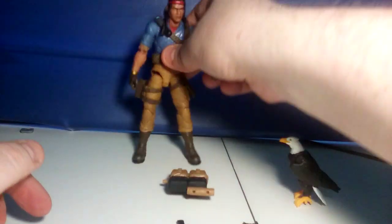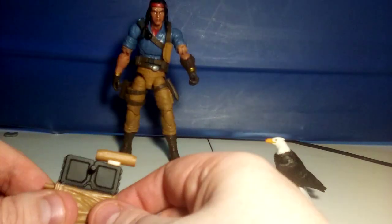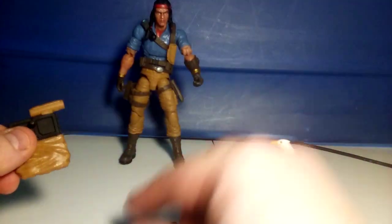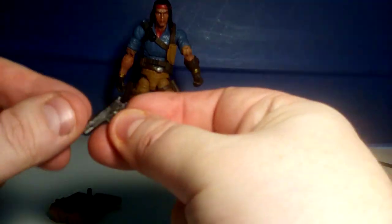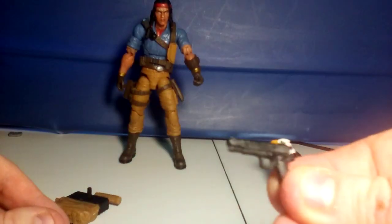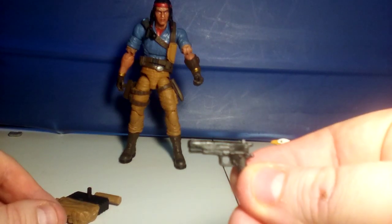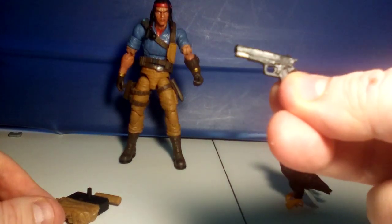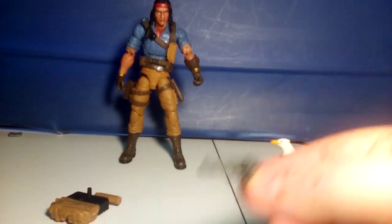Now, Spirit Iron Knife has a lot of accessories besides the eagle. He comes with a backpack which Freedom can stand on. He has a handgun - a really cool handgun. I don't know if you can make it out very well, but there is an eagle imprint on the gun. So I think this is a desert eagle - correct me if I'm wrong, but I believe this is a desert eagle.